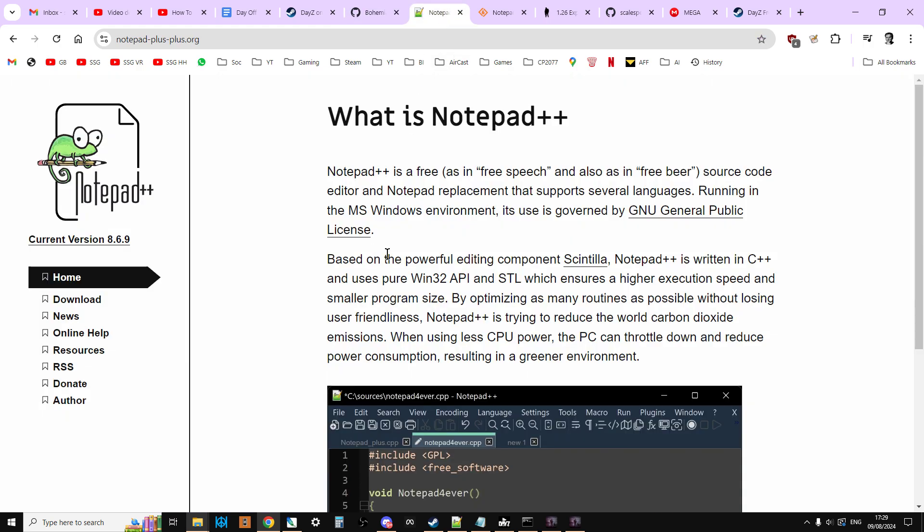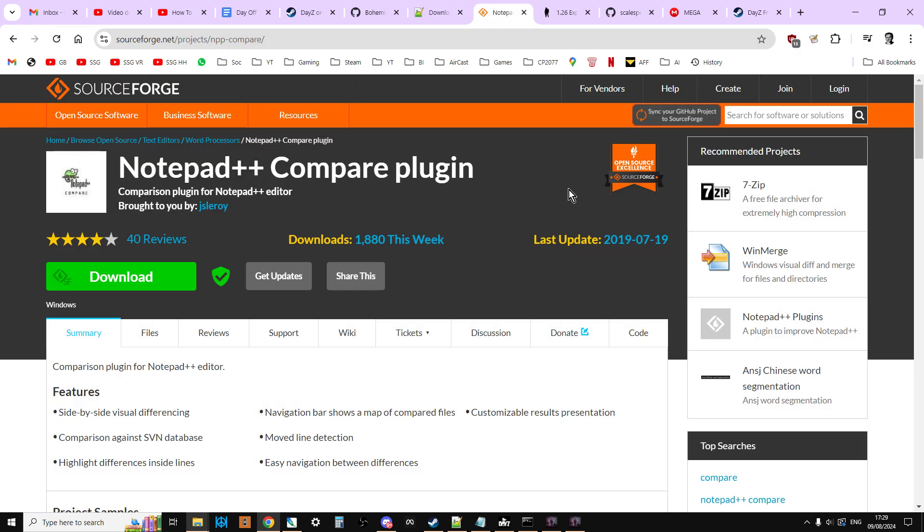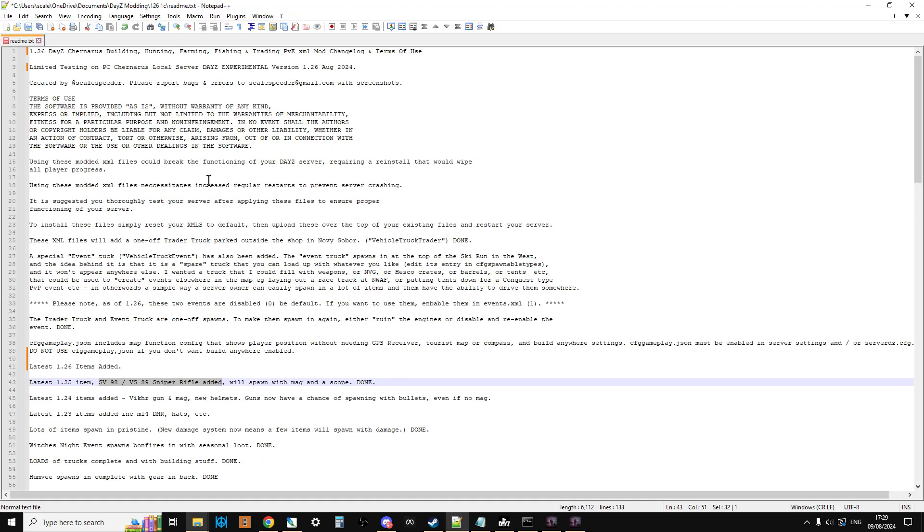Now we've got the files in place. The tool you want to use is the free text editor Notepad++. I'll put a download link in the description below. You'll also want the Notepad++ Compare plugin — that's really, really important — because it enables us to compare two files side by side.